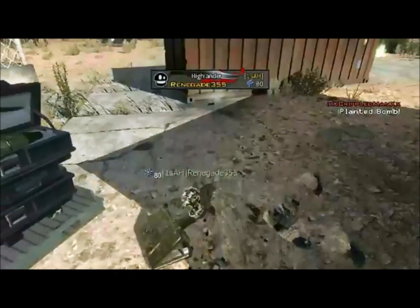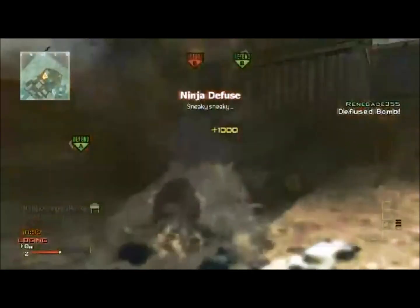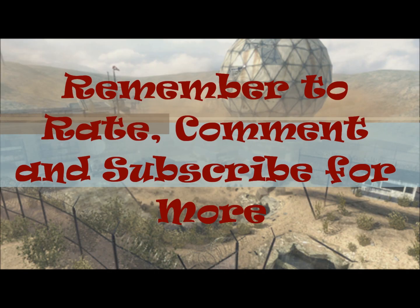He ends up planting a claymore behind me, but claymores are only triggered by movement, so I get the ninja defuse — and then he shoots the claymore and blows it up to kill me. Yeah, lucky there.